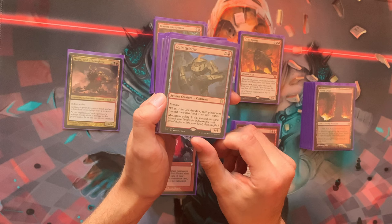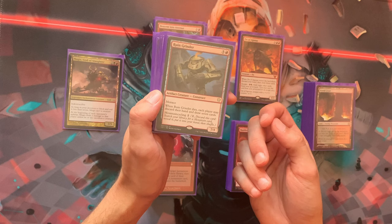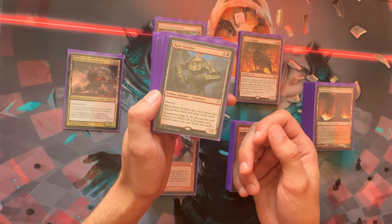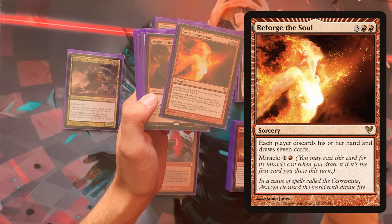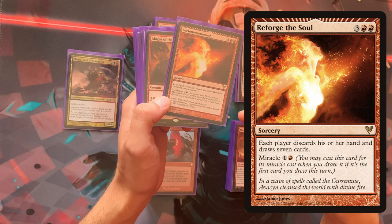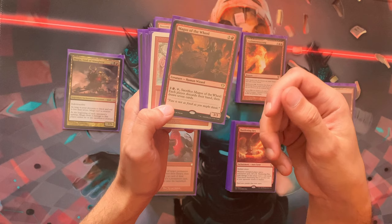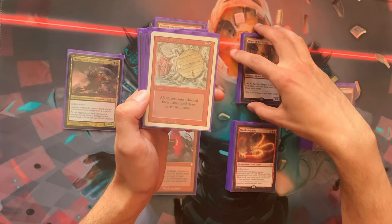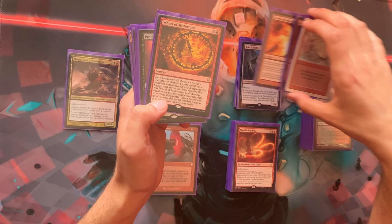Here are the wheels: Ruin Grinder, where players choose whether to discard and draw seven — you can even cycle it early if you're desperate. There's a miracle card where if it's the first card you draw, you can cast it for two mana instead of five and everyone resets their hand. There's another that taps to reset everyone's hand, the original Wheel of Fortune, and Wheel of Misfortune — so five wheels total for filling the graveyard.